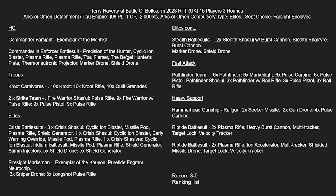For our second list, we have Terry Havity at the Battle of Boltstorm, an RTT in the UK with 15 players and three rounds. He starts with 1 CP and a nice on-the-nose 2,000 points. He's gone for Elites as the Compulsory type and his Sept choice is Farsight Enclaves.